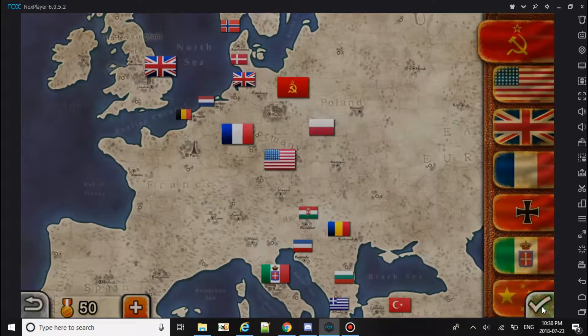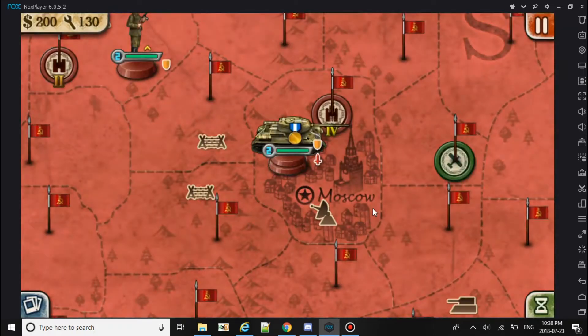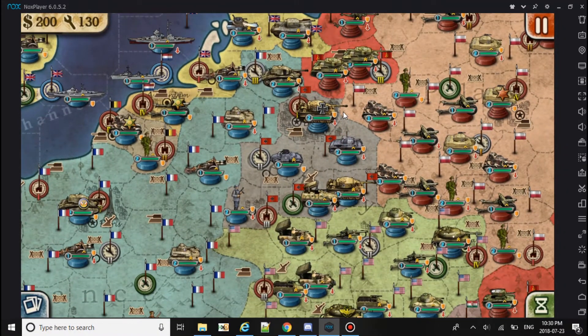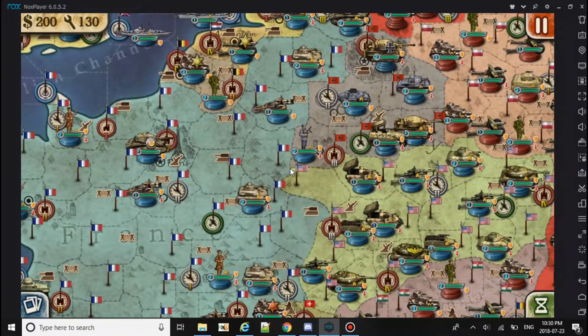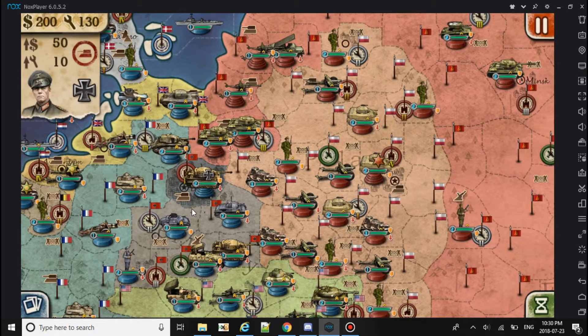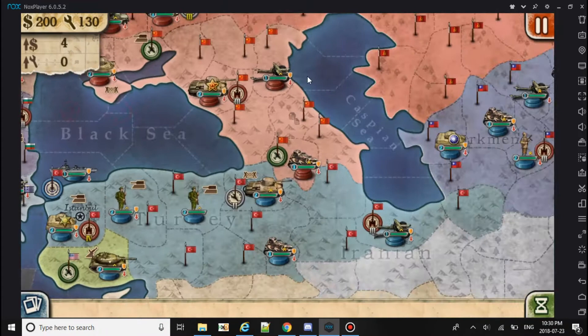We'll take a look at Europe 1945 and see any differences. So basically this is Europe 1946 — German Republic forces are finally taking a position in Berlin, which is right here. I think they're fighting the Soviets, Poland and the Warsaw Pact faction. So that's a minor change.